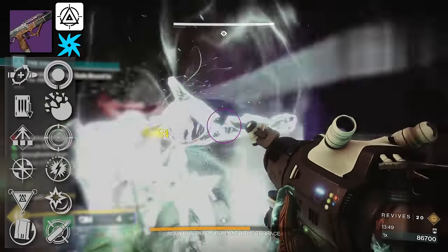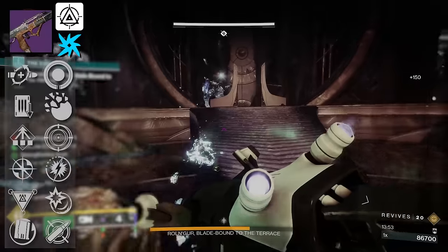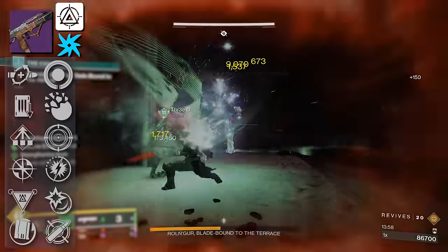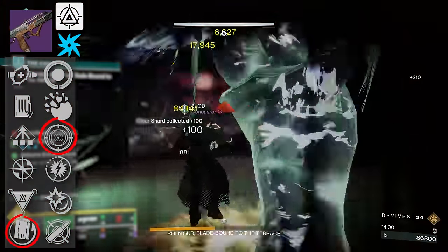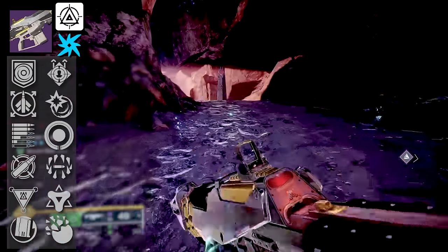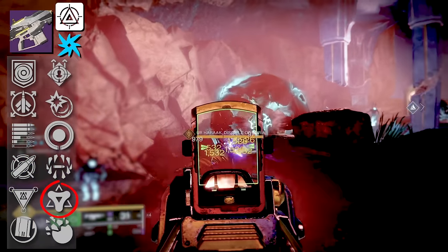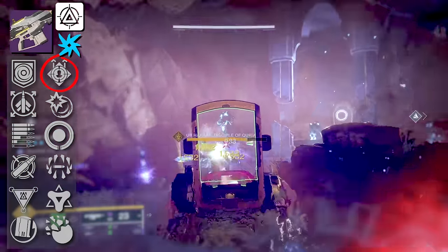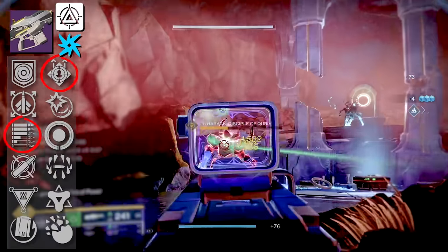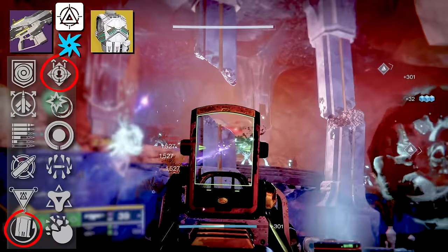Next we have Parabellum, an Adaptive Frame SMG that almost looks like Last Exit. Nothing really blows me away in PvP — you've got Dynamic Sway in that final column, and that's pretty much it. For PvE players, you've got Feeding Frenzy and Rewind Rounds. And finally, we have Ross Araga — a gun model you've seen multiple times, but one I actually like. Wild Card is the Origin Trait, and you've got Subsistence and Golden Tricorn, or Onslaught — exactly what I would go for. In a Void Surge environment with Actium War Rig, Subsistence or Rewind Rounds with Onslaught should serve you well.